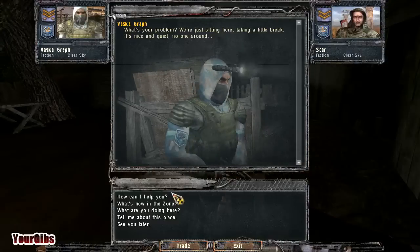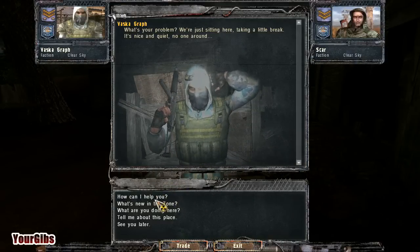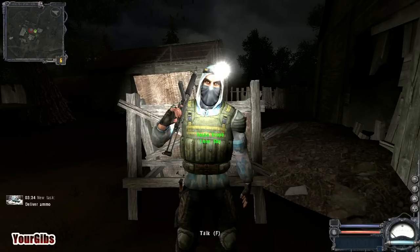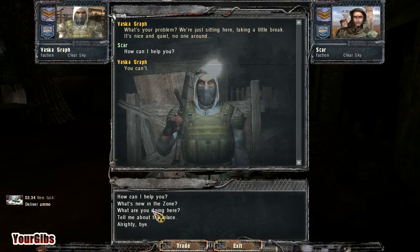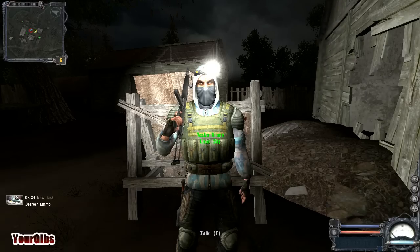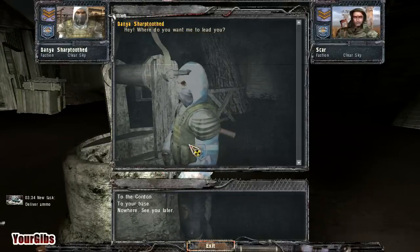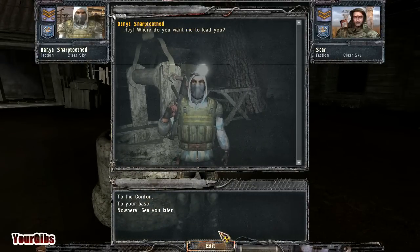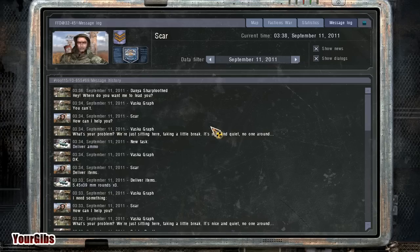Who's this guy? He wants me to deliver some 545s. Sure, I can deliver those items. He's got a lot of good stuff too. Oh, he will actually take me to Cordon — that's kind of interesting. Let me have a look at the map and get a feel for where this guy is.